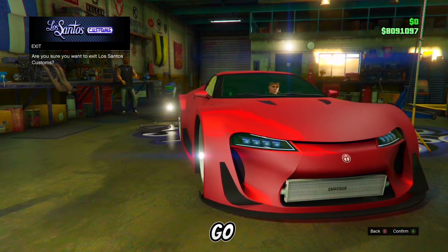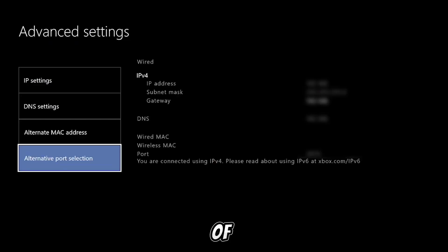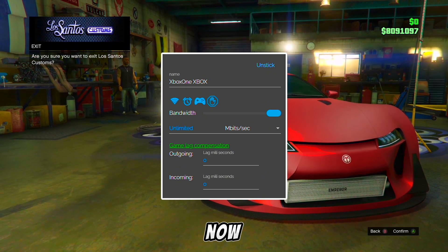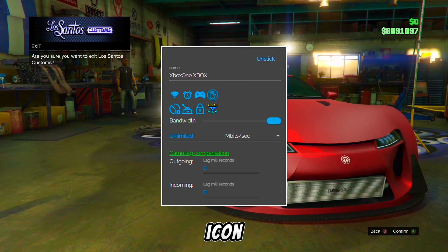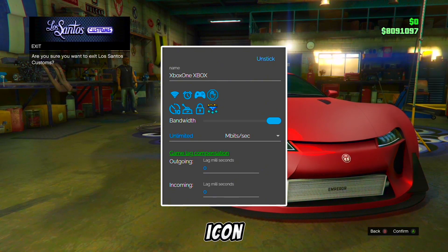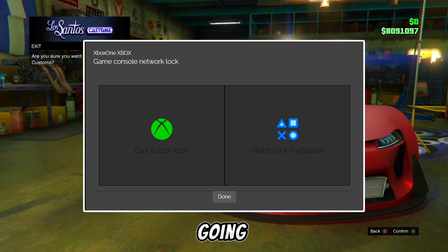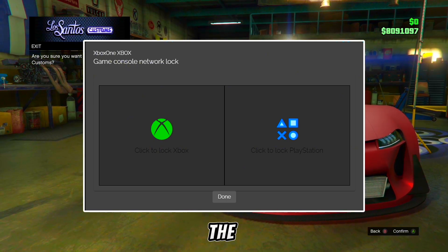Now once you are on that screen, go into Netcut and find the IP address of your console. If you don't know your console's IP address, go into your console settings, then advanced settings — the IP address should be there. Once you have found the IP address, go into Netcut and select the controller icon. After you select the controller icon, select the lockpad icon. On Netcut you will get this screen — if you play on Xbox, select the Xbox icon; if you play on PlayStation, select the PlayStation icon.